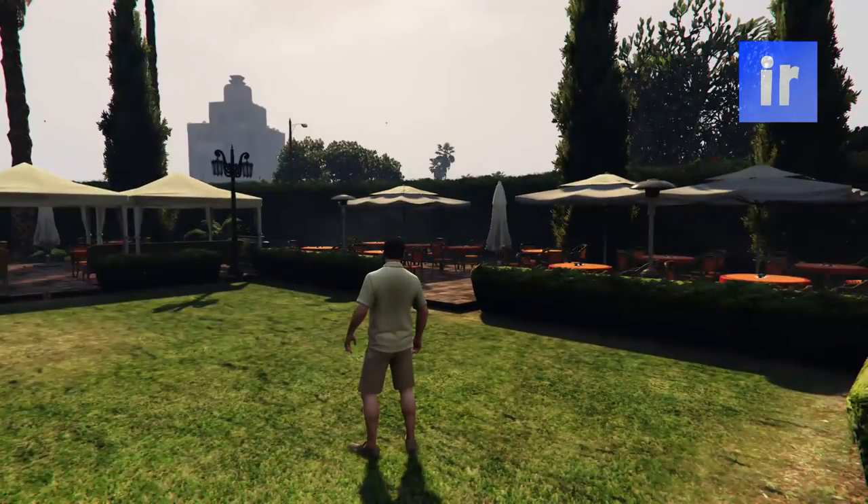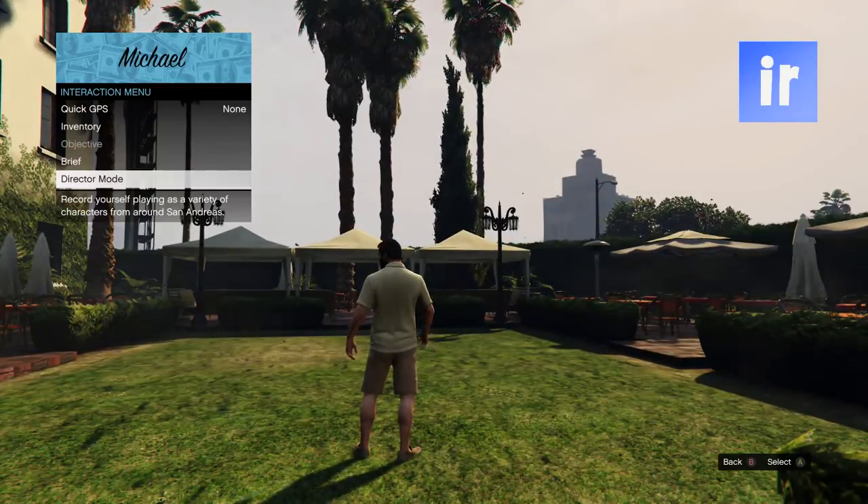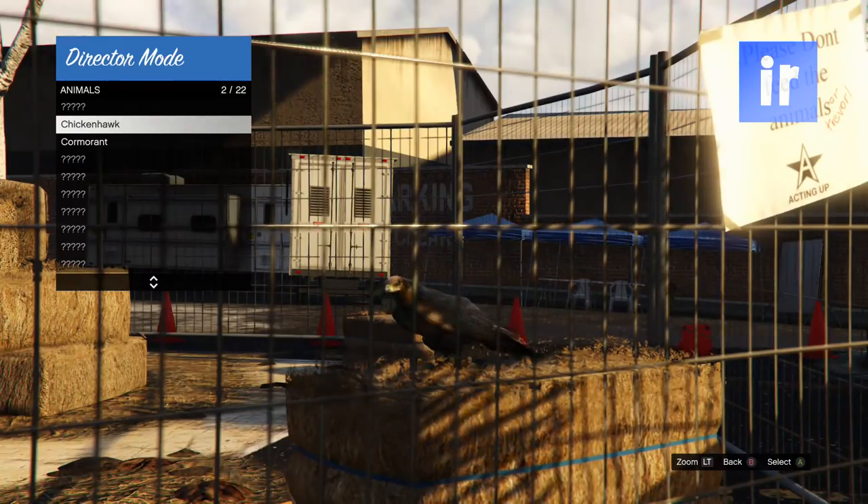Let's get right into the video. The first thing you need to do is go into single player, then go into director mode. Now go to actors, select your online character and shortlist him, then go to animals and shortlist a bird.